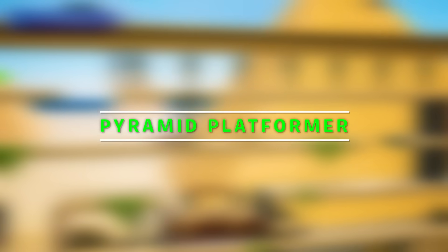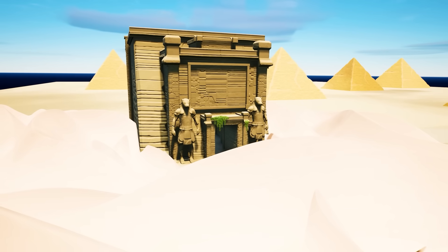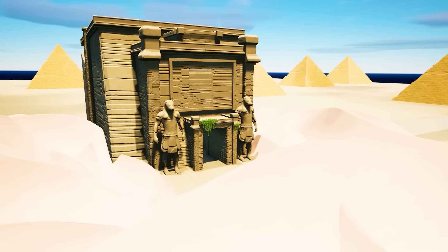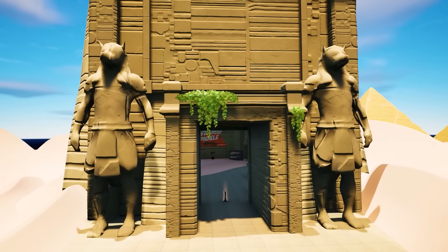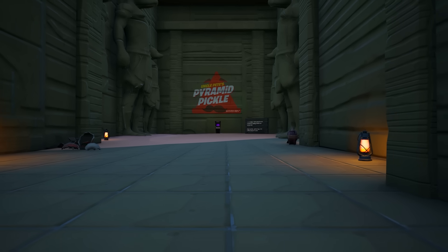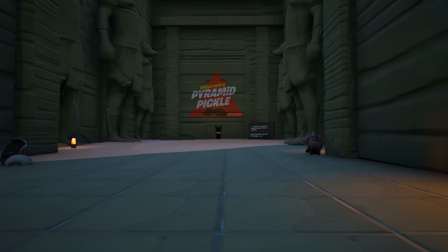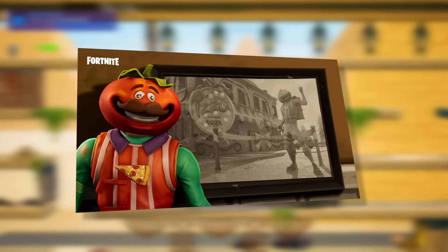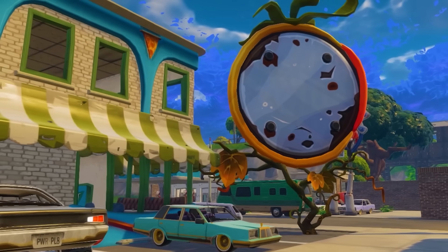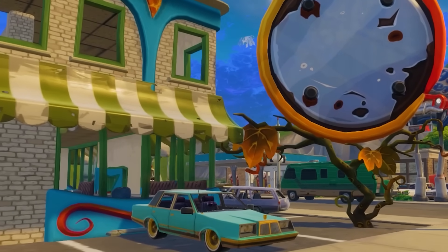Moving on to one of the more interesting ones, this one is known as the Pyramid Platformer. Right off the bat, as soon as you spawn in, you load into this beautiful desert area where in the background you can see a bunch of pyramids, and up close you can see almost like an Egyptian tomb. Once you enter the tomb, you'll see a bunch of giant statues as well as a logo saying Uncle Pete's Pyramid Pickle. Uncle Pete is essentially the tomato head in the Fortnite storyline, who has owned and operated a pizza store a bunch of times before.